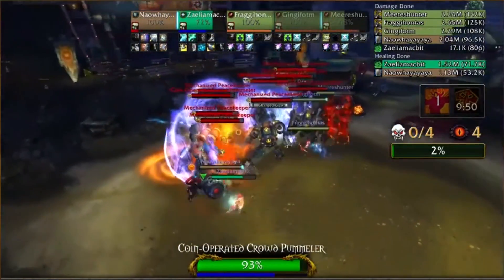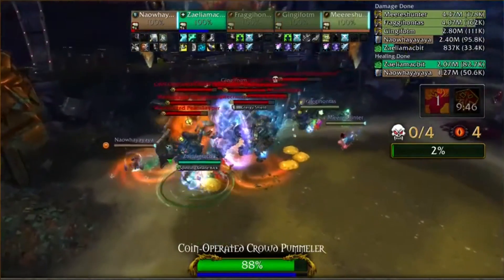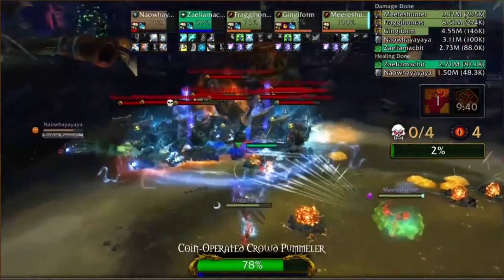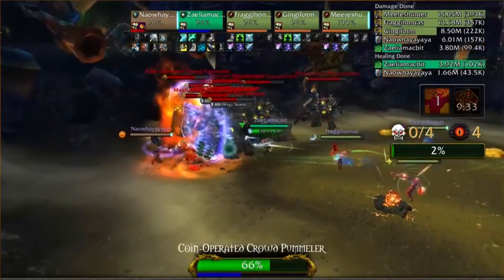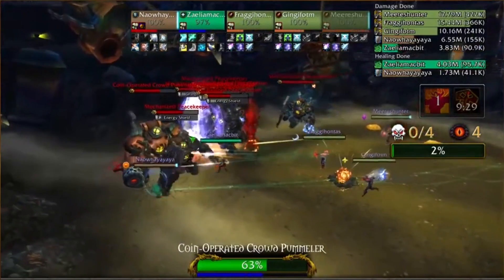Neither team used their Bloodlust on the first pull. Method EU saved Bloodlust going into the boss, whereas Perplexed saved theirs presumably for this pull, which is slightly bigger than the first one. All three hunters on the side of Perplexed end up popping Turtle to make sure that if they get hit by any of the charges, they don't immediately perish.